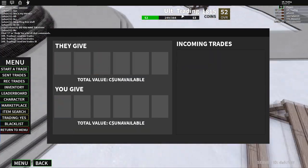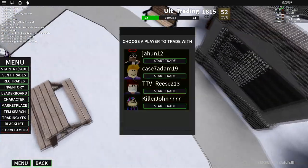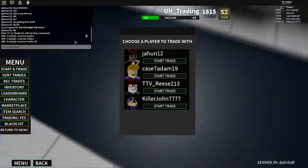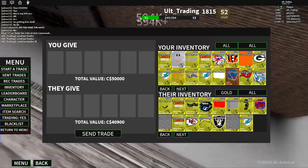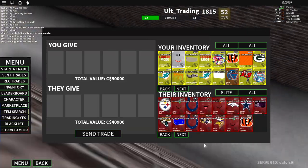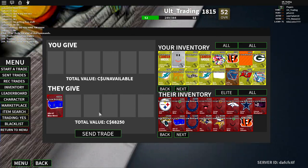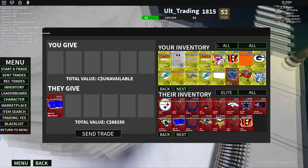I'm recording this at a time where not a lot of people are in the trade hub, so I'm not going to get that many trades. I'm going to show you guys how sending trades work. You go to send trades, find the person you want to send a trade to. Let's just send a trade to Jahun12 — look for an item you want or just an item that would be nice to trade your items for. He has the blue neon.